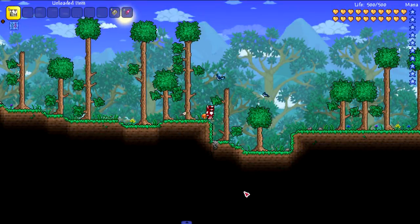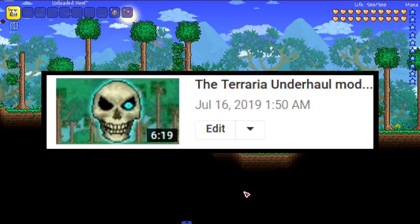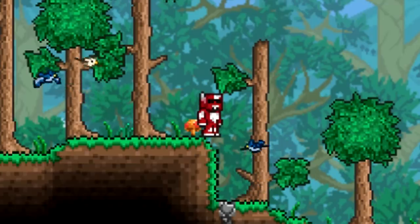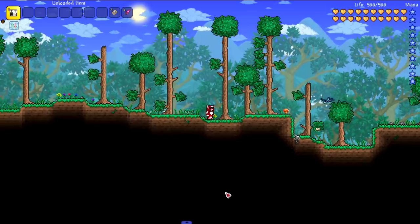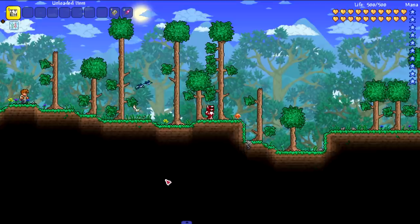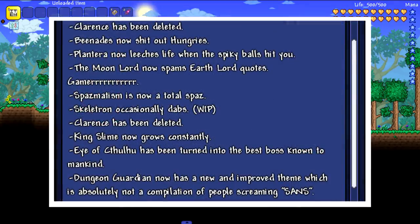Hey everyone, welcome back to another Terraria video, but not just any Terraria video — we're doing Underhaul Part 2. If you guys haven't seen the first video of the Underhaul mod, I recommend you go check it out. It's a pretty interesting mod to say the least. And as you can see, for some reason we got some birds flying around me. I'm assuming this is part of Underhaul's shenanigans — they're not attacking me, and I'm not in god mode. We should probably enable god mode just in case they get a little ravenous.